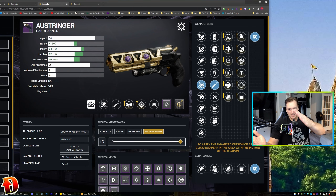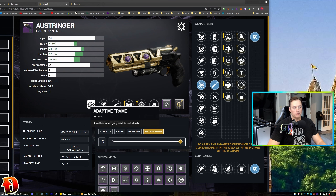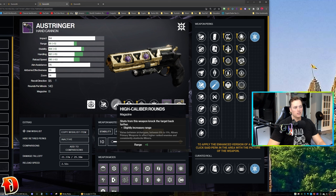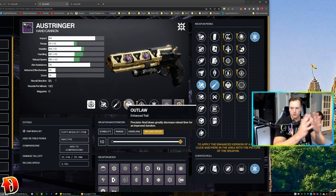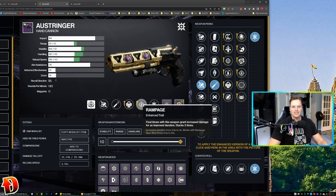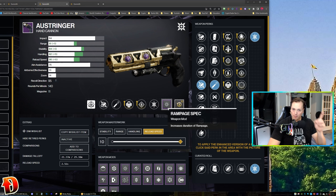So this is my Austringer god roll hand cannon — this is the PvE build. It's an adaptive frame, which means it's well-rounded, grip-reliable, and sturdy. I chose Fluted Barrel for stability and handling, High-Caliber Rounds for the range bonus and the knockback — the knockback's important. Outlaw Enhanced because it gives you a greater Outlaw window, and Rampage Enhanced for a greater window on the Rampage. I went with a Rampage Spec mod to enhance the window further — up to five seconds for Rampage.